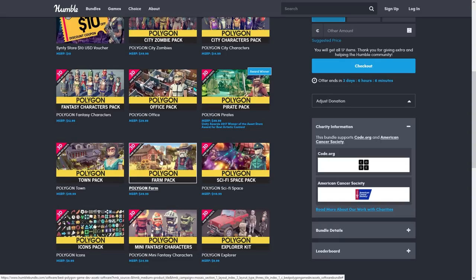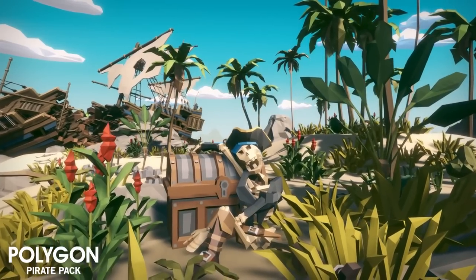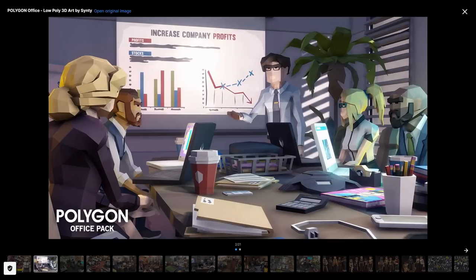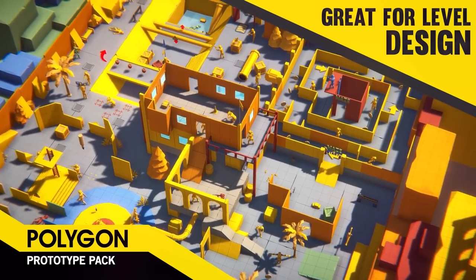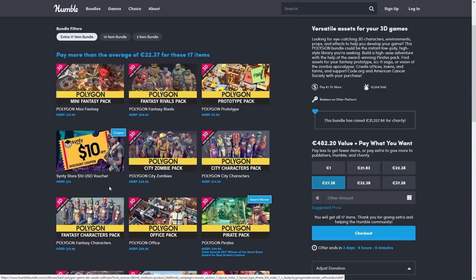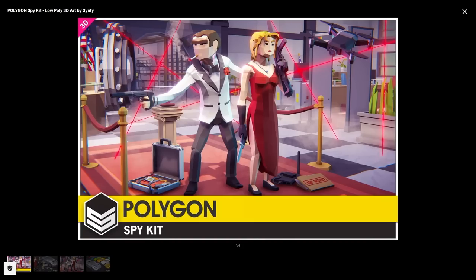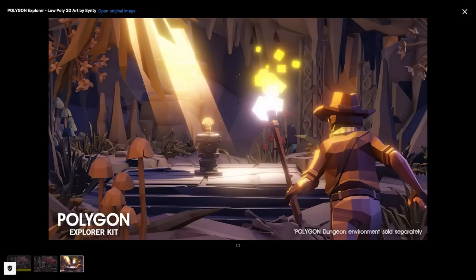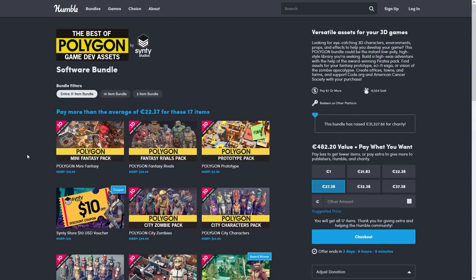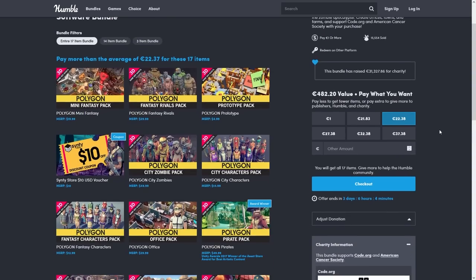The bundle includes the Farm Pack, the Sci-Fi Space Pack, and the Town Pack. You also have the Pirate Pack with tons of assets, the Office Pack in case you want to make some sort of Tycoon game, the Prototype Pack with tons of basic modular pieces, and tons of characters. There's a Spy Kit, an Explorer Kit, and tons more. As you can see, this bundle is excellent — possibly the best bundle I've ever seen. It's got a massive amount of variety for an extremely cheap price.